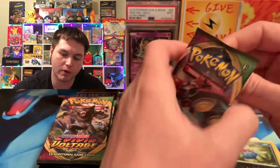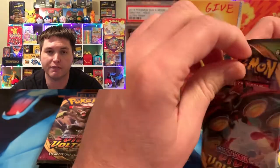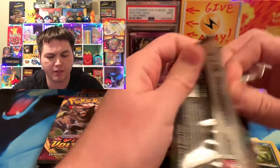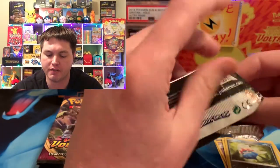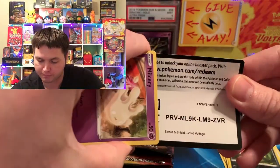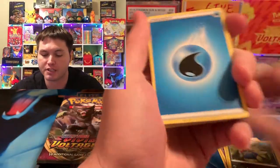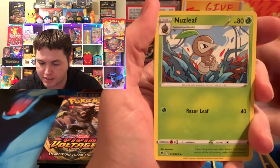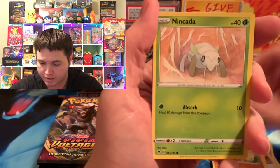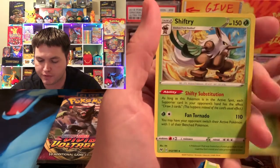So the best cards you can get in Vivid Voltage is obviously the Pikachu VMAX Rainbow, which is selling for like over $360 I believe. And then you can get the Full Art Pikachu, which is the Ultra Rare Full Art version — it's going for about $77 right now. And then you can get the Rainbow Nessa, which is third in the set, for about $60. So we're looking for one of those today. We only got the regular Pikachu VMAX and the regular Pikachu V so far.